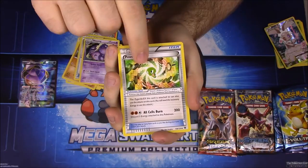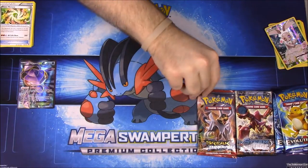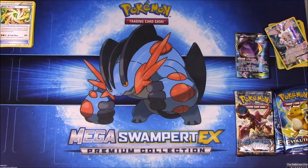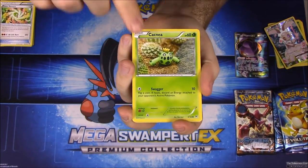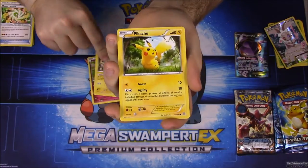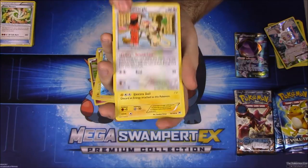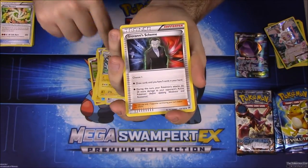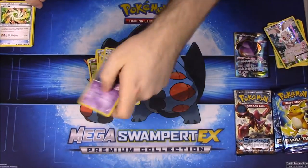We also got a Fairy Drop Trainer, Weezing, and Power Memory Trainer as the last card out of that pack. Moving on to Breakthrough, we got a Cacnea, Snuggle, Cubone, Magnemite, Pikachu, a Reverse Holo Staryu, a Smeargle as a Rare, a Magneton, a Giovanni's Scheme Trainer, and a Kirlia as our last card.